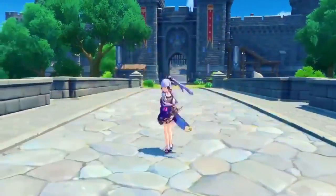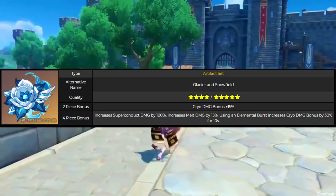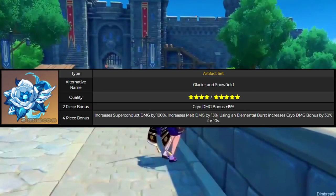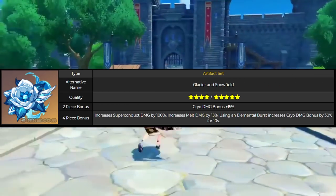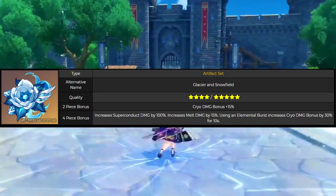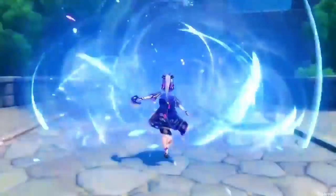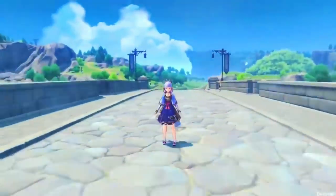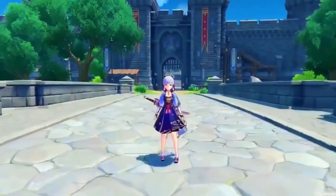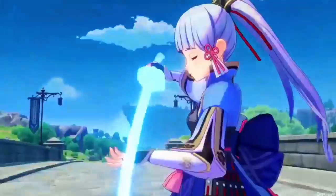Now let's move on to artifacts. One thing to note: Snowfield and Glacier, the set that has been leaked for about a patch now, will most likely not come in patch 1.7 slash 2.0, because the set was not available during beta testing for 2.0. So I will not be considering that set as a potential build. However, both the 2-piece and 4-piece can be very good if it comes out — Ayaka can take full advantage of that.